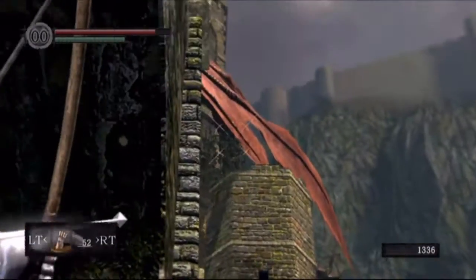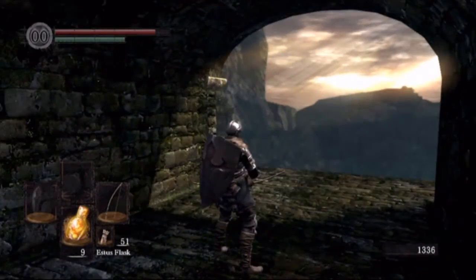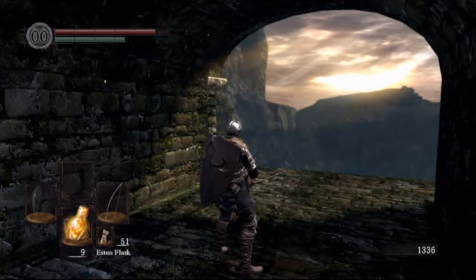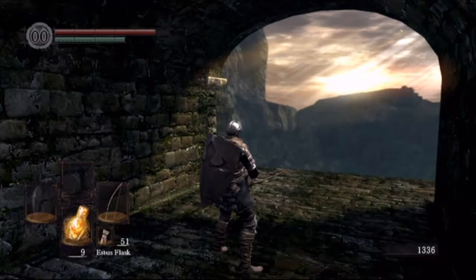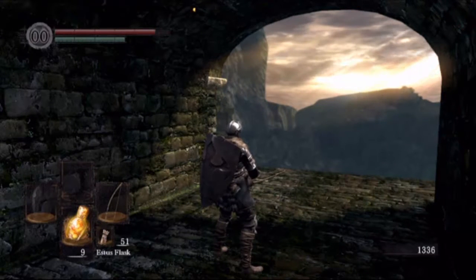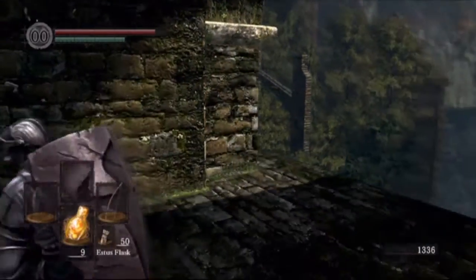I cannot tell if I'm even hurting it. I do not see any numbers indicating damage at all. I stand at the bridge and shoot an arrow at the tail. The dragon flies over the top of the bridge and I can shoot two more into his tail before he flies back, then repeat. Should it normally show a damage indicator? Took me around 15 arrows aiming at the tip of the tail. Aha — the tip of the tail!